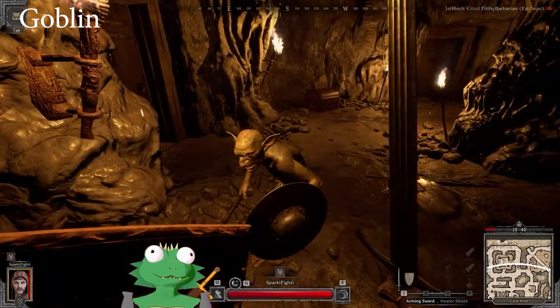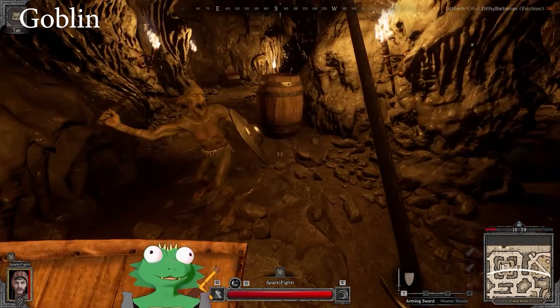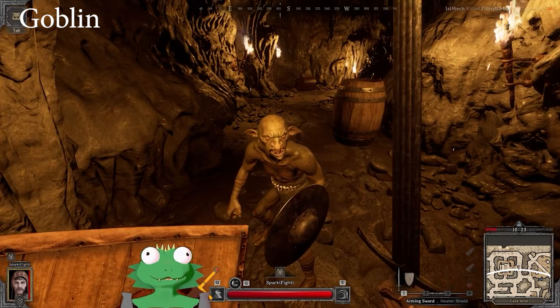Goblins are different than skeletons — they're faster, and their weapons actually have poison on them. If you get hit by their poison weapon, you can see it right there, it's got this aura around it. You will take damage over time. Goblins are extremely deadly, even though they're much shorter than skeletons and they don't really look that intimidating. But if they hit you, it hurts. Trust me.